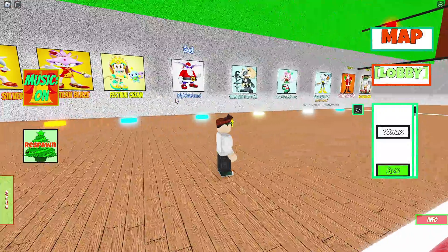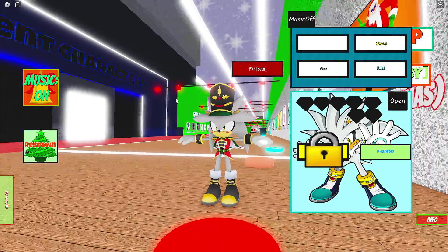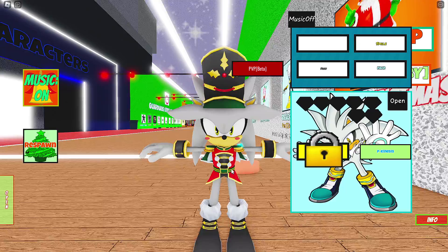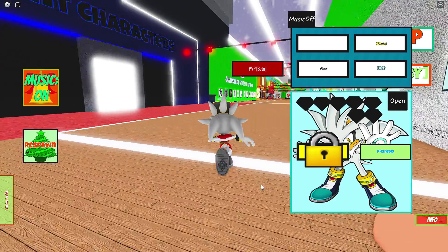Let's see where the Christmas stuff is. Added Xmas characters — you get the join-during-December badge, basically a Christmas badge. I don't remember Nutcracker Silver. Well, don't you look fancy! I guess I've got to go collect the emeralds and become Super Nutcracker Silver. Only Super Nutcracker Silver can save everybody!